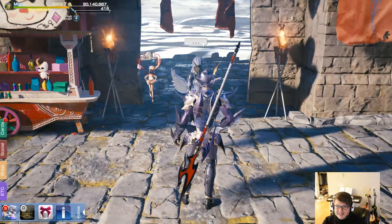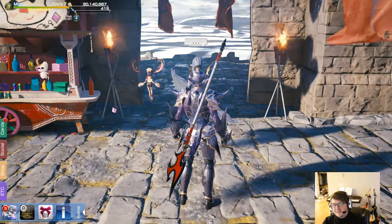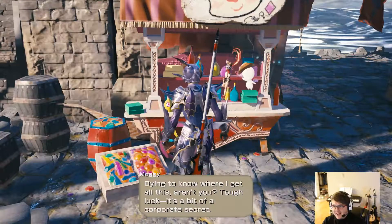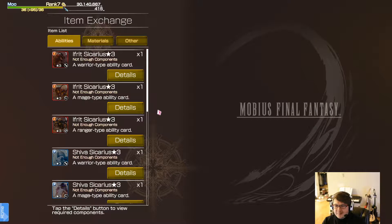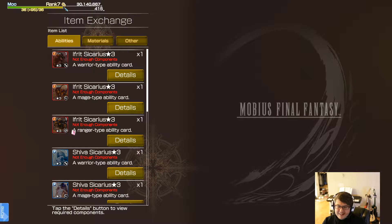And you know, this isn't just another grind or whatever — there are really good benefits to doing the multiplayer. If we walk over here to this little log and you click on him, he's going to bring up a list of items that you can buy with the materials that you can grind out of the multiplayer. You can see what kind of requirements you need for each, so you can go in and fight the Sicarious of your choosing to get these materials.